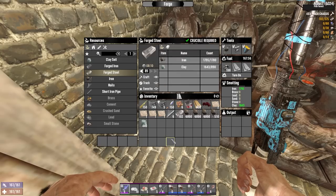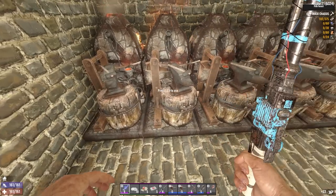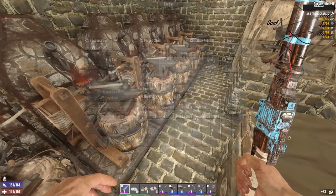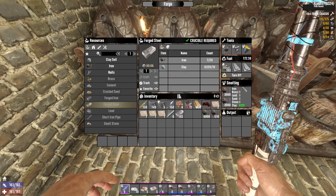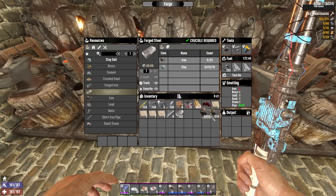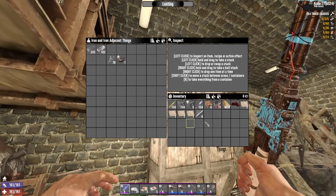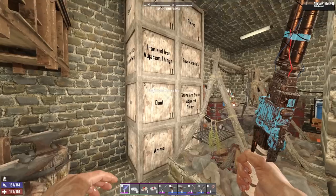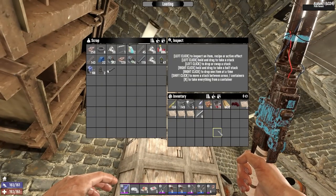Let's see, this can make me 18.9 as a starting point. Let me also just smelt in the rest of that. Any others got any iron in them at all? They do not, but they have a good amount of clay so I can turn those on. That should make me enough forged steel relatively quickly to get the 4x4 truck chassis. I don't think I need anything else. Have I got the mechanical parts? Yeah, I think I have everything else for the 4x4.